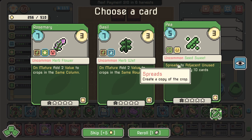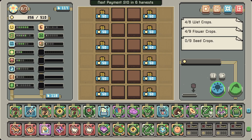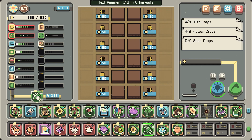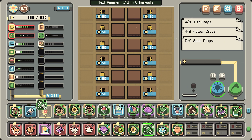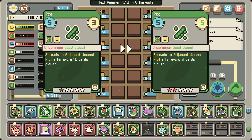There we go — pea 'spreads to adjacent unused plot after every 10 cards played.' But we already have it. I see my mistake though — this should be in front. I wonder if this will spread twice if I put it here.